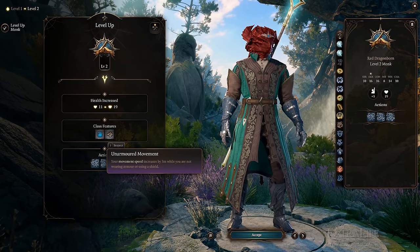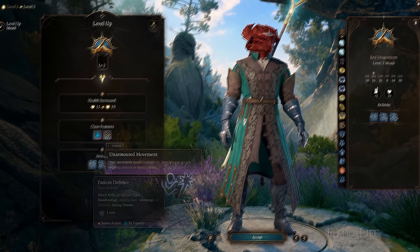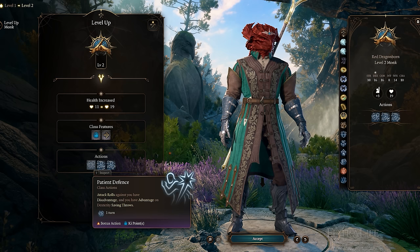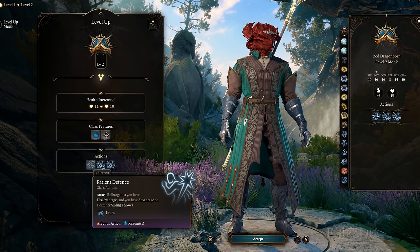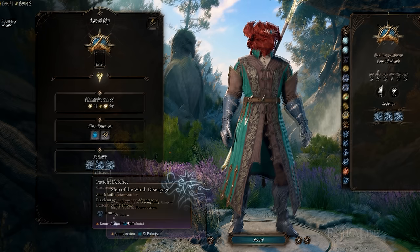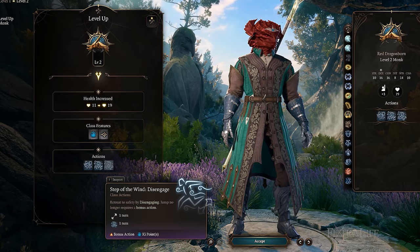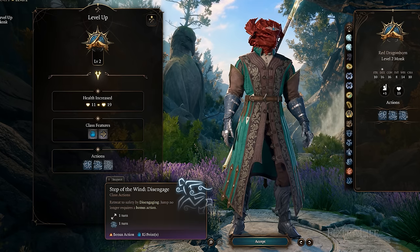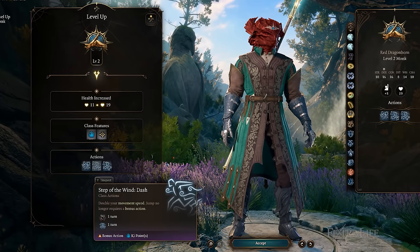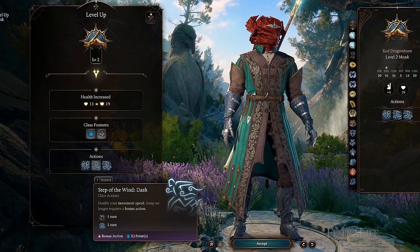At level 2, Monks gain Unarmored Movement, allowing them to move further in combat if they are not wearing armor and they are not using a shield. Also at this level, they can spend a Ki Point as a bonus action to make attacks against them have disadvantage and to have advantage on Dexterity saving throws for one turn. This is incredibly good and gets even better the more difficult the enemies become. And finally at this level, Monks gain Step of the Wind, allowing them to use Dash or Disengage as a bonus action in exchange for one Ki Point. Additionally, when using this, Jump no longer consumes a bonus action. This gives Monks incredible mobility, even better than Rogues, as long as they have the Ki to use it.